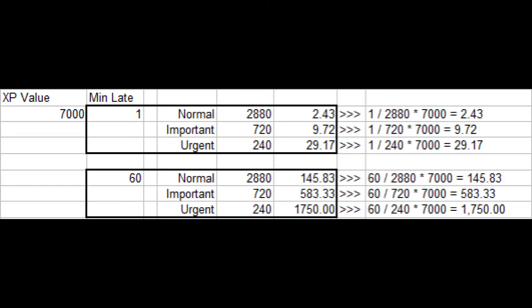The same holds true for experience points. Let's say you have a job that's going to get you 7,000 experience points and you are one minute late. Just like before, you take one minute divided by each job type, then divide by the total number of possible experience points to get a value of 2 for normal, 9 for important, and 29 for urgent. Keep in mind, any decimal values always round down. Once you have reached each minute threshold level, you will get zero experience points for the delivery.